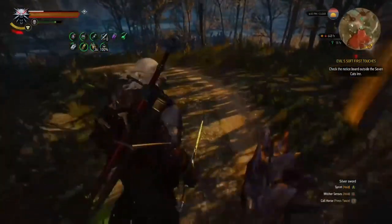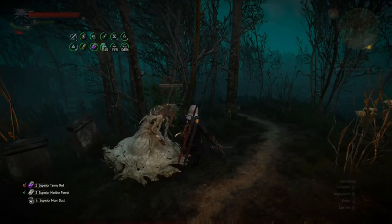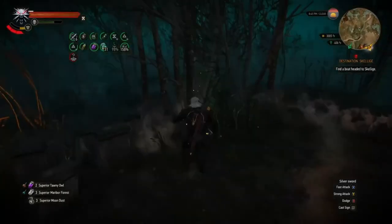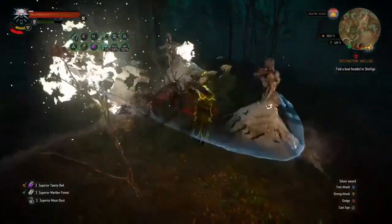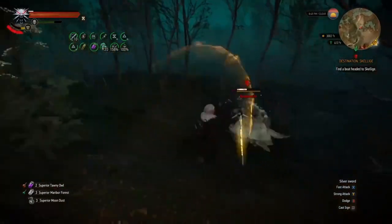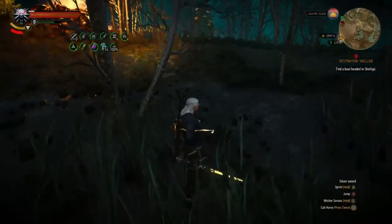This applies to most enemy types, but you do have to be very careful of ones that deal bludgeoning damage — things like enemies with clubs, and some attacks that elementals use, because golems and elementals use different sorts of attacks. The main build doesn't have any elemental resistance either. So when you're fighting things like wraiths, you should always carry the viper armor and one of the grandmaster medium trousers, because using those two together with the arrow cast decoction and spectro oil with protective coating will mean you take no damage there either.